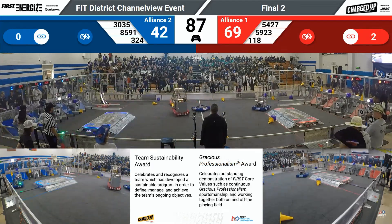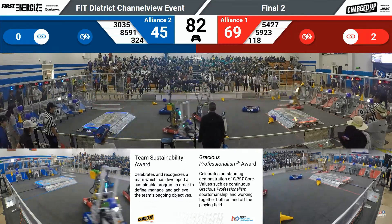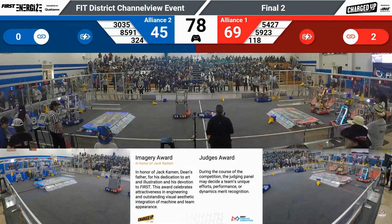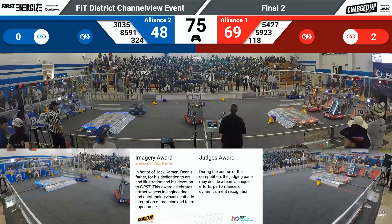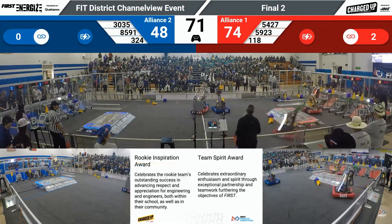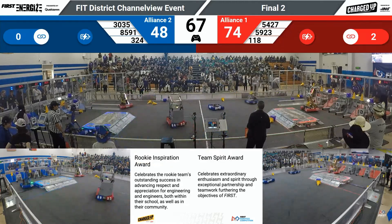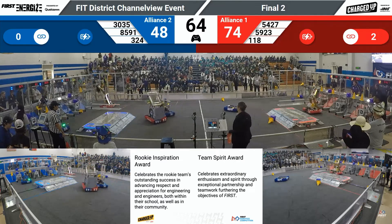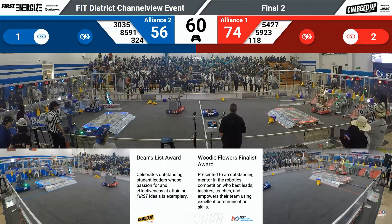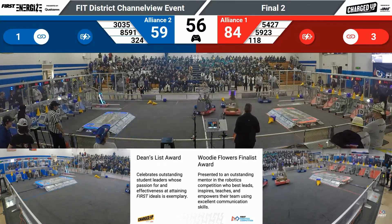And at the same time, 118 had been placing a cone on the other side, making their two-link lead. 118 with another cone in their possession. Meanwhile, 30-35 places a cube in that middle node. 54-27 places another cone. 118 trying to get that cone out of its robot, looking to place it on that high node. Another link created for the Red Alliance — that's three now, all in the high nodes.